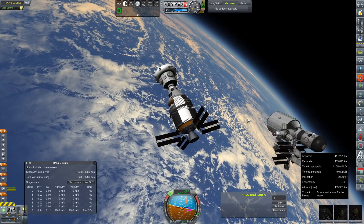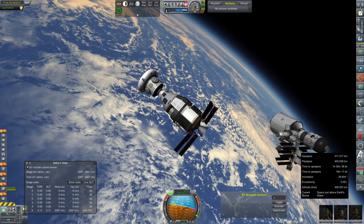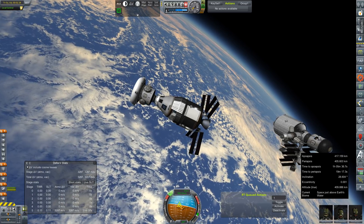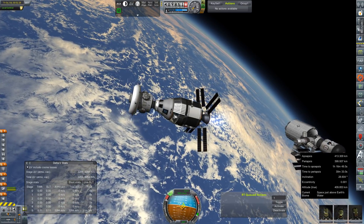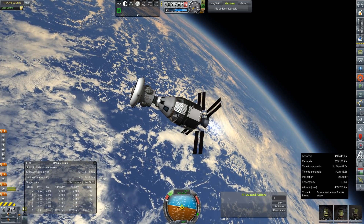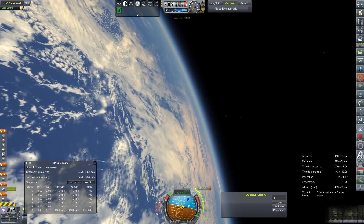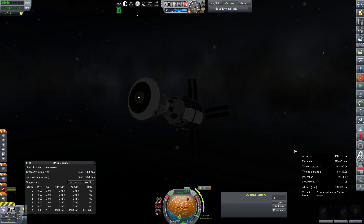We're still pulling away from the station. The good news is that is going to ullage our service propulsion engine, which I don't think I ever bothered to turn off — nope, showing active. We're up to 3,287 meters per second since we emptied all the goodies out. Ignition — and if you could gimbal a little better, that'd be great. I guess it is a little difficult when you've got exactly that much mass working against you. The station will fade away in the background — we'll plot ourselves a node at our perigee to bring our orbit down.